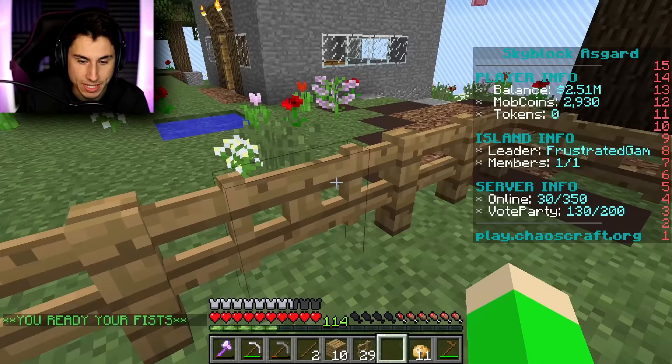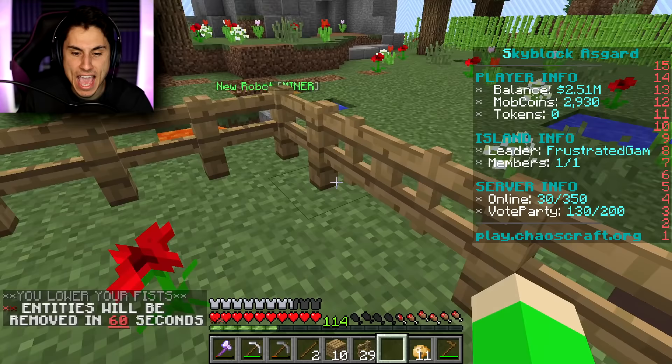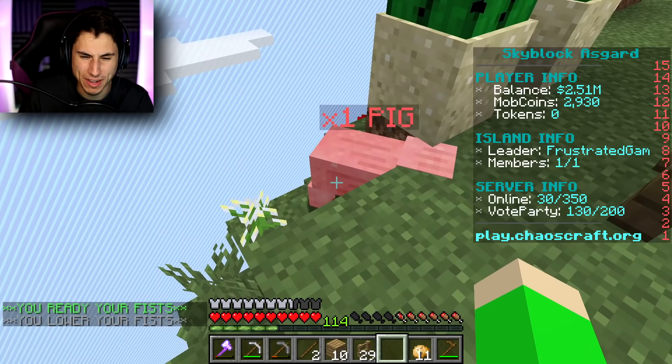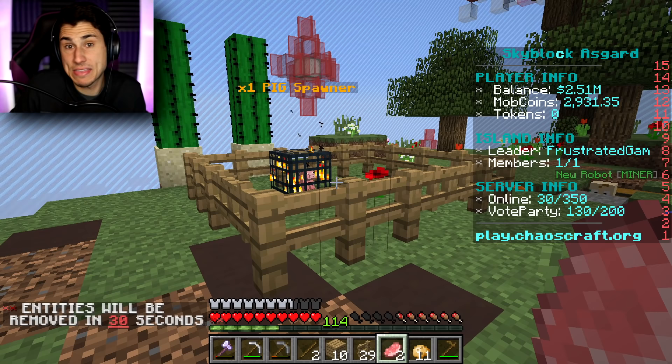He got out - that defeated the purpose of my pig pen! Hey, get back here, you son of a nutcracker. I'm gonna name you Elmer, even though Elmer's probably more of a cow's name. Now I basically have unlimited food. And it looks like whenever I kill a pig I get mob coins too - that's actually kind of cool.